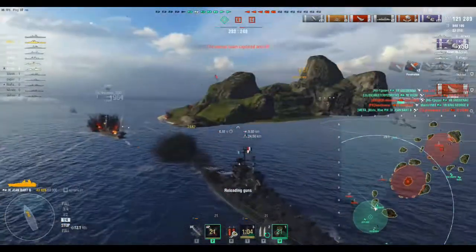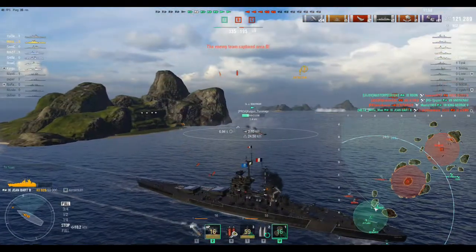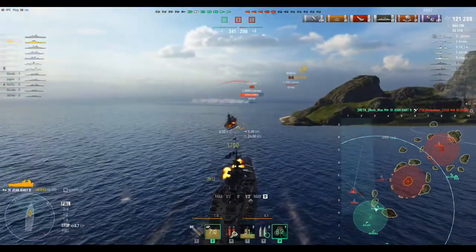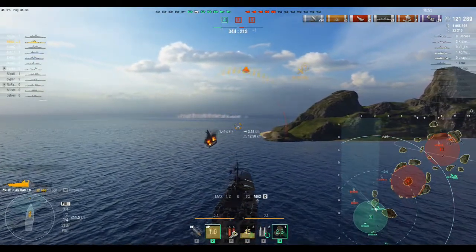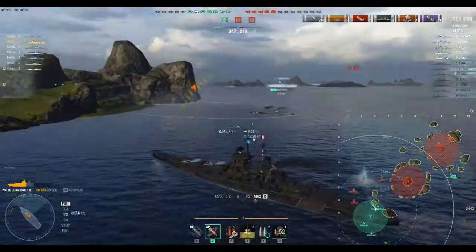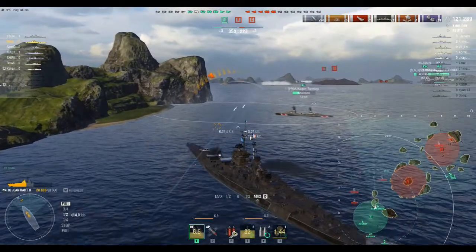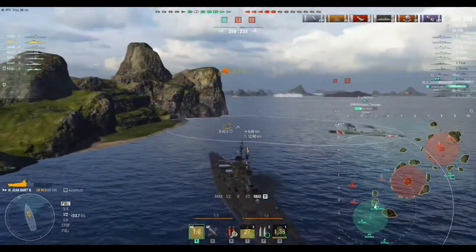Right here we finish off the Azuma - not a big torpedo beat there, just avoiding those torps. Would have liked to have gotten one more shot off on that cruiser, but he's gonna disappear. The AP on the new German DD line is really good - he's just been able to whittle me down from the side, but from those earlier shots I hit him with, he's gonna become a little bit easier to kill.